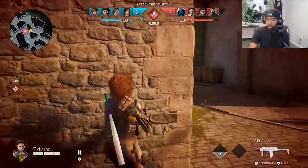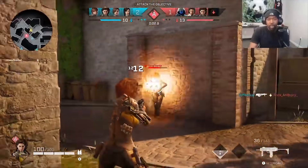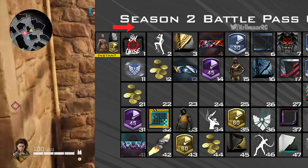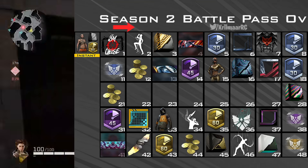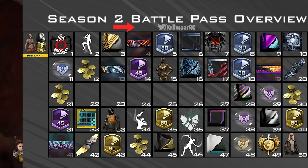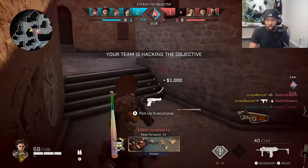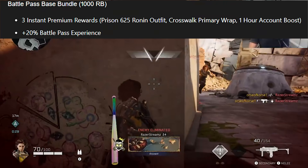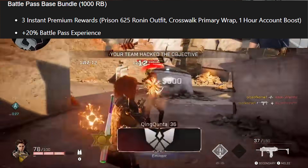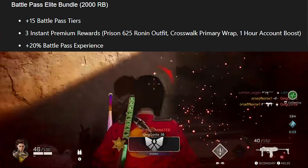First and foremost, let's cover the battle pass for Season Two. Just like the Season One battle pass, this one is going to have 50 tiers that you can earn just by playing the game — you don't have to pay for them unless you really want to. The ultimate prize this time is going to be the Wasteland Scavenger Phantom. There are two bundles: the base bundle for 1,000 rogue bucks or the elite bundle for 2,000 rogue bucks.